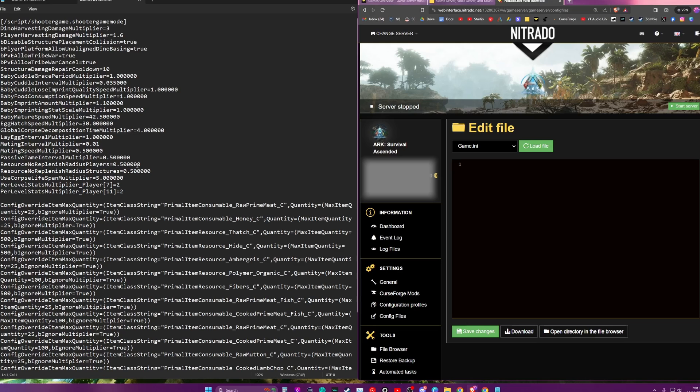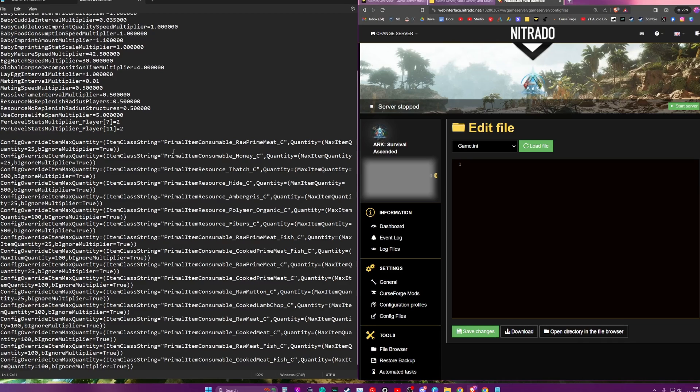I usually like to turn down the resource no-replenishing radius. I don't like it if there's a big dead zone around everything that I build where things don't respawn. So I turn that down so that plants and rocks will respawn a little closer to my structures. There are a bunch of different settings like that in there.